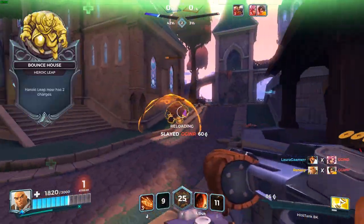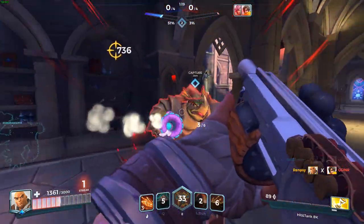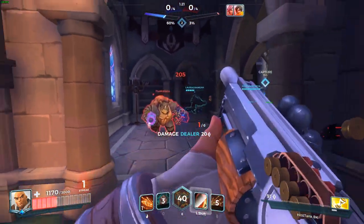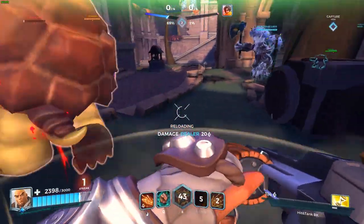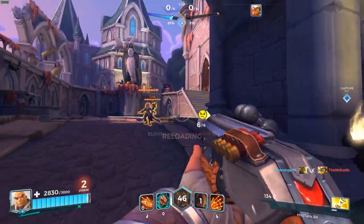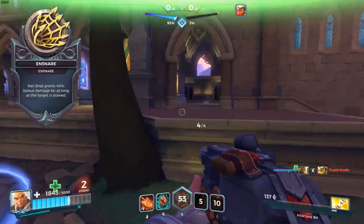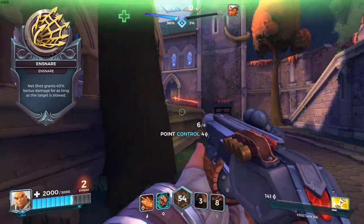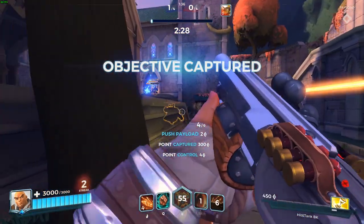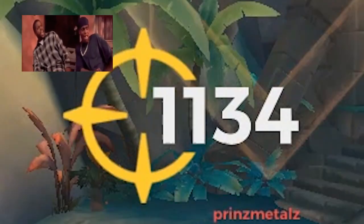I do highly recommend the legendary card Bounce House if you really want to take this loadout to the next level — the amount of mobility you get from that card is pretty crazy. If you want to stick to the way I played, since this lesson was made before OB44, you can use the legendary card Ensnare. Personally, I actually enjoy using Ensnare more since I like big numbers.